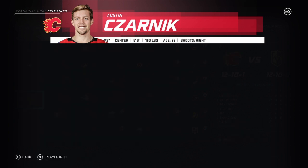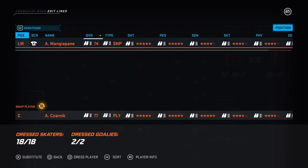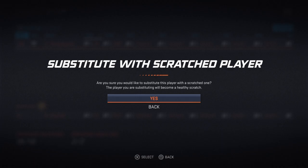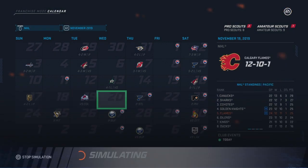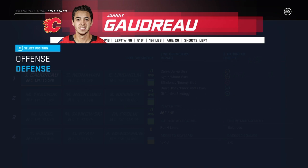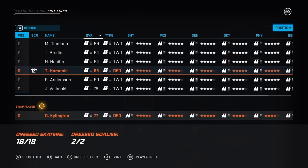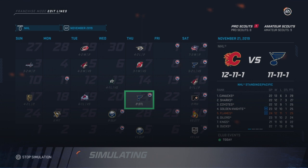Sarnik's got four points and a plus one rating in 12 games, so that's good for our depth — same as Mangiapane, pretty much. We are taking some beatings; our somewhat decent record has now fallen to almost 500. We're going to get Shillington out, put in Hammenick, and let's see how this goes.